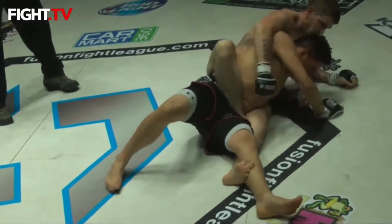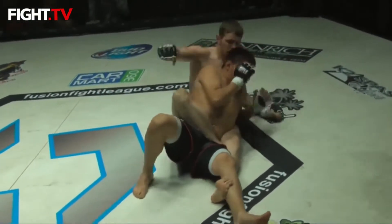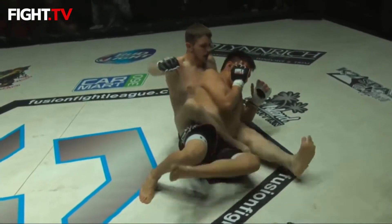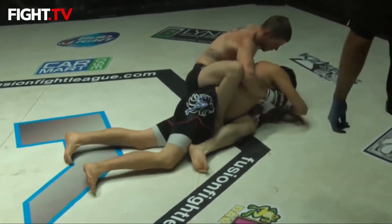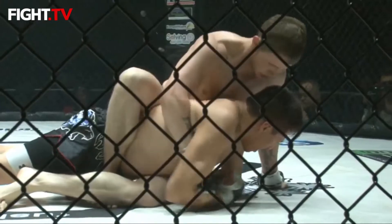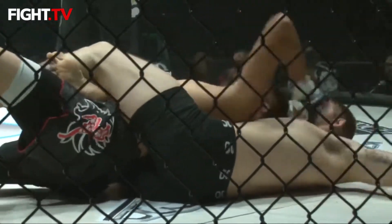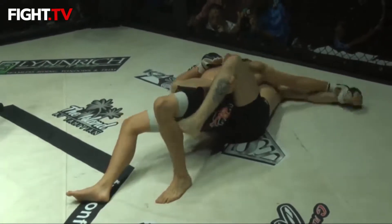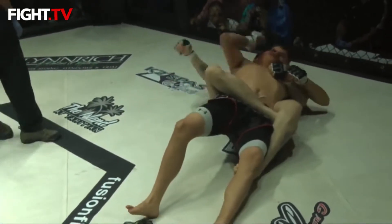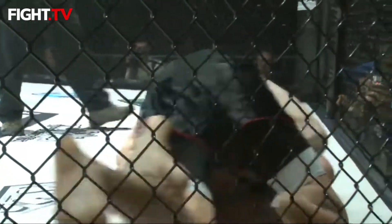Kelly is on his back — back mount. If you can stay on top, on the back, that's great. He wants to give Agere no space — stay on the back, commit to it, own the position and dominate from there. He's got the body triangle set up, and as mentioned, that puts tremendous pressure on the midsection, restricts the breathing, constricts the lungs — you can't take as deep a breath. They're working for the choke again here.